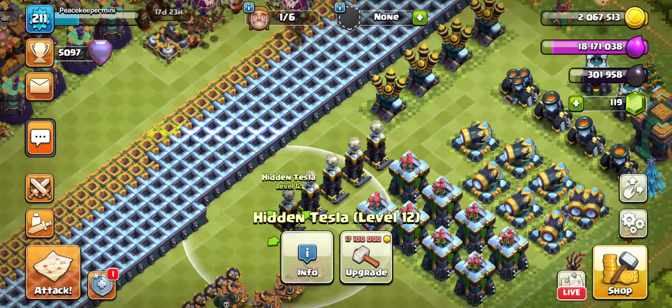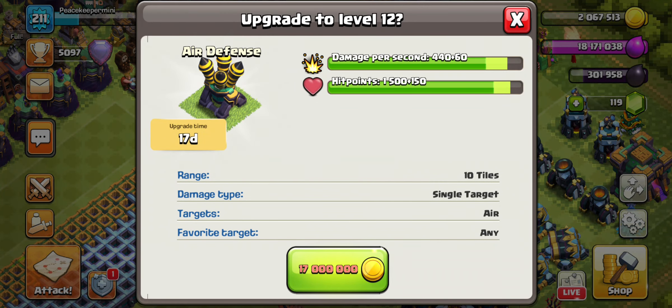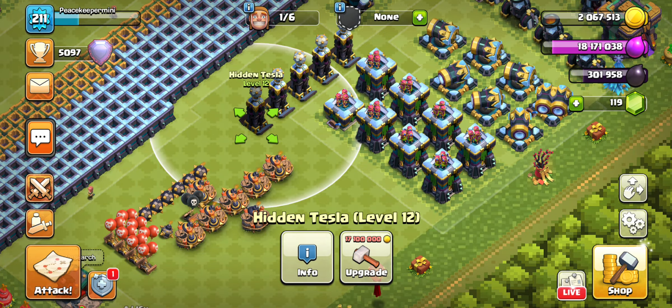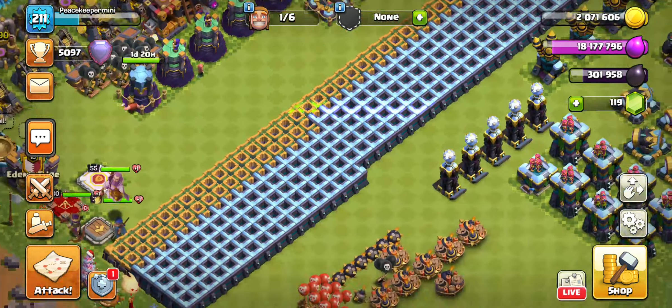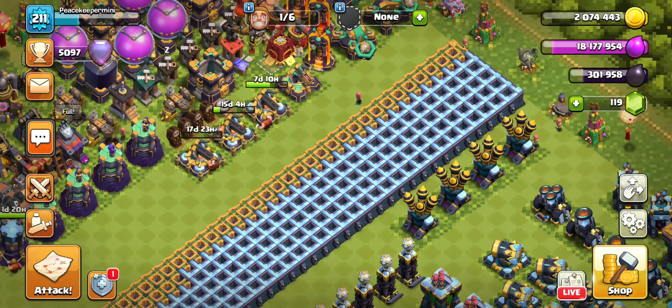The next one on the agenda is going to be the Tezzas. We're going to work on the Tezzas next, then the air defenses. We'll do the Tezzas then the air defenses. Normally I would do the Tezzas before the XBOWs, not only because I like the Tezzas as a defense — they can do a lot of damage, especially when they're in a Tezza farm.